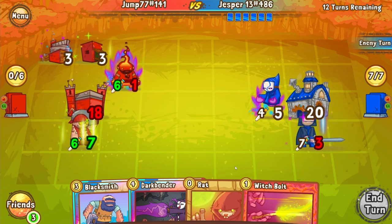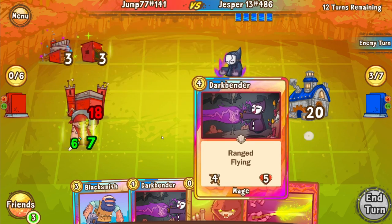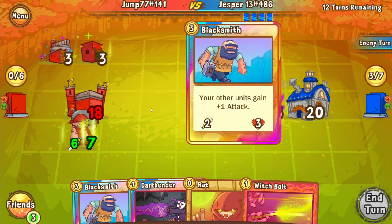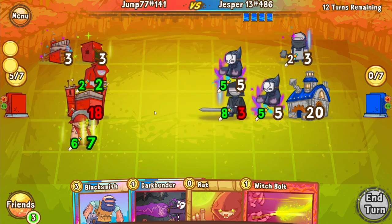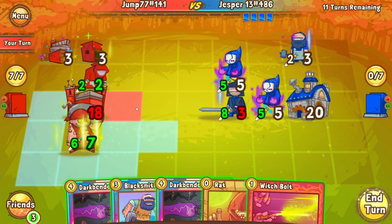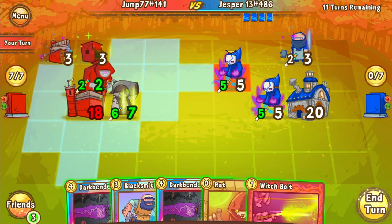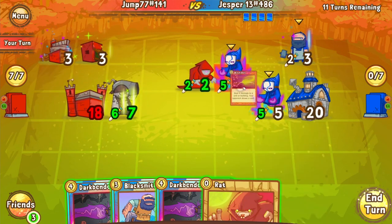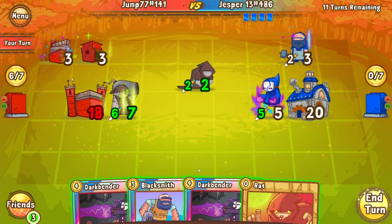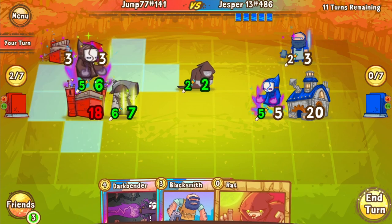That does happen quite a bit, where a player will make a trade and then figure out that a global is the move and put down a global. I think he may have been weighing the odds of pulling something else off of the fear, and that's why he traded and then feared. But it just turned out that the Armory was the best play. Now we're going to see that Northland Ranger get taken out, providing no value at all to Jasper besides soaking two Cannoneer hits. Then the Rat is going to go in for a trade, and the Witch Vault is going to come in to clean up. Jump is going to extend his range lead with another Darkbender.